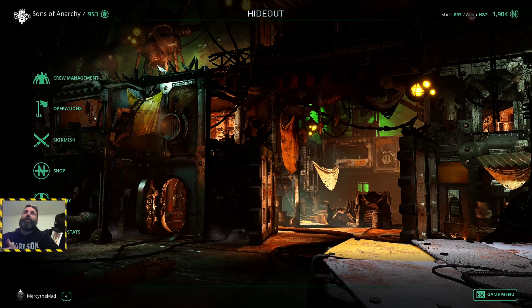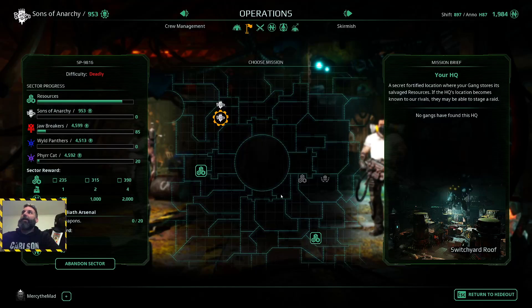We've now advanced to the next shift. You choose another one, forfeit again, and keep forfeiting. Eventually the other gangs will accrue quite a few objectives, but our gang won't accrue any - it'll still be empty. You just keep doing this until you discover the location of one of the enemy gang's bases.